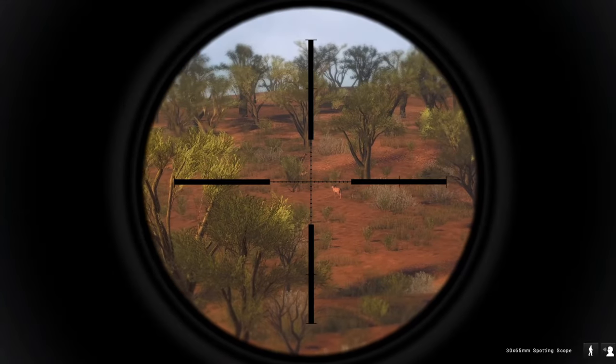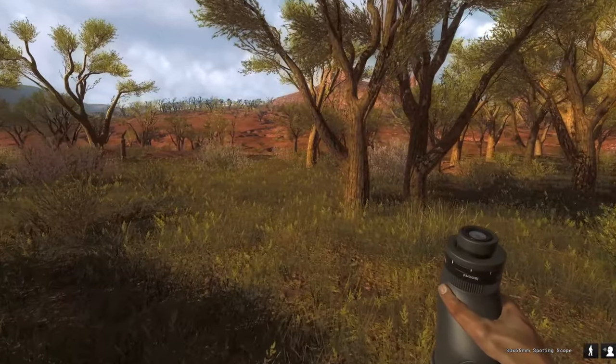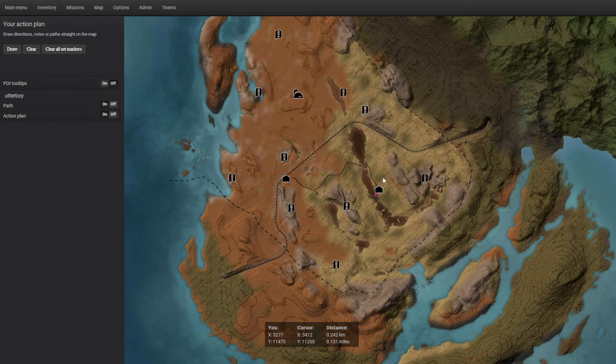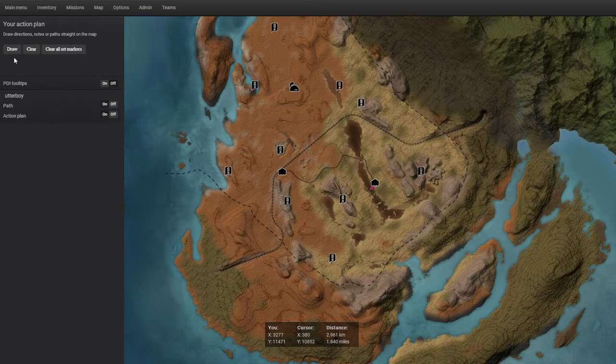This is the first spot I want to show you guys for the Ibex. All you want to do is spawn at this lodge up here. The reason for this is because if you spawn here, all the animals in this area are going to spawn decently close to the lodge, so you can fast travel over here. This is the best area for the access deer — around here is a very nice spot where I usually find them. If there's nothing along this whole path, you can stretch around and go this way.